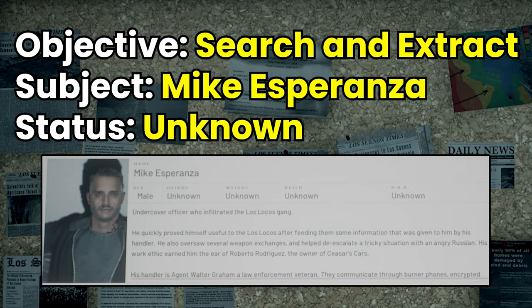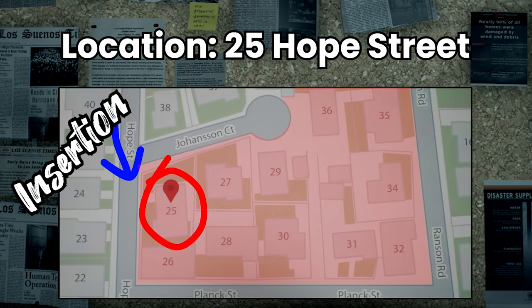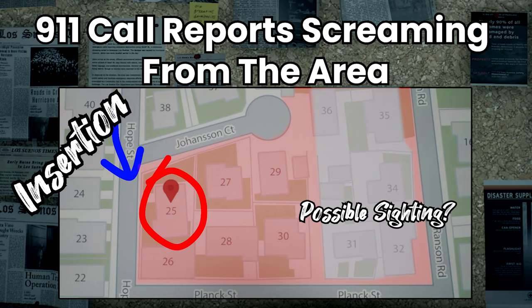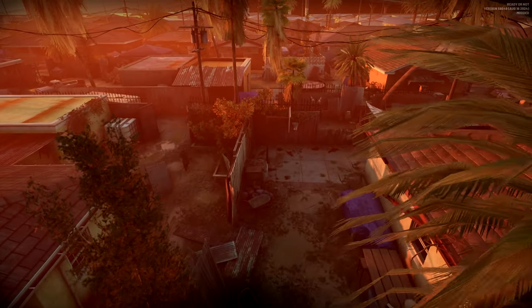An informant working within the Los Locos cartel has had his cover blown and suspects have converged on his house. Your mission is to search for the informant and extract him ASAP. Screams have been heard coming from the address and officers are warned to expect the worst. The level consists of a maze of backyards, alleyways and multiple houses with long lines of sight.